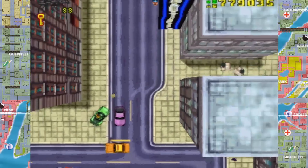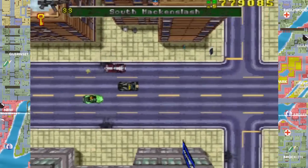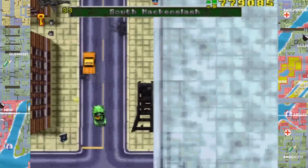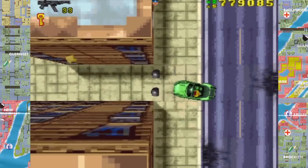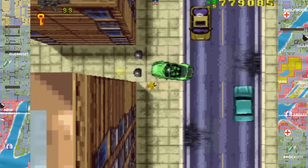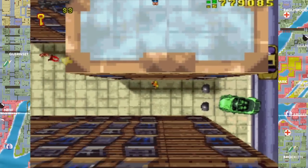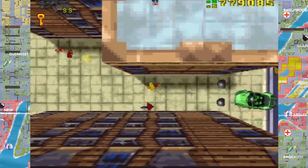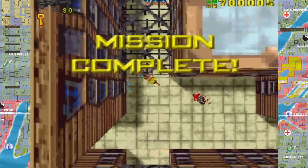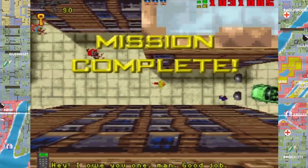I'm really bad at driving and shooting at the same time. What do I have to do? I have to kill some people, I think. This won't go well if I'm wrong. They're shooting so I'm assuming I have to kill them. Now I've got to hold X for run — he's really nervous. There we go. Completed it!